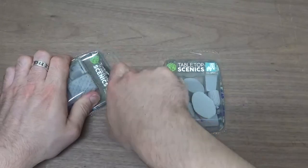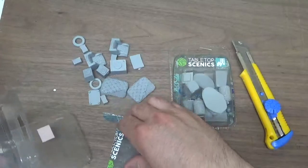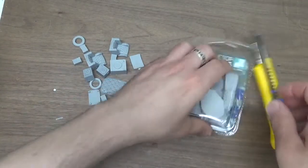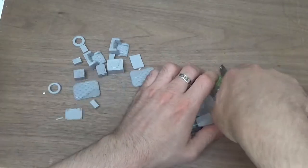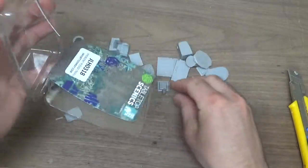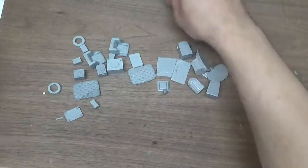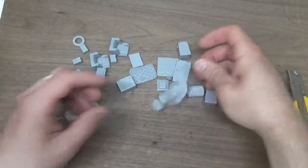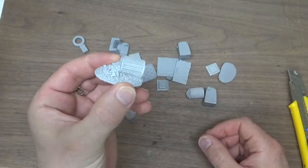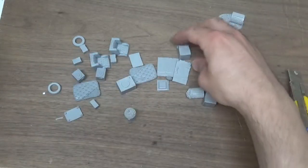Let's think blister packs. There we go, just dump all that out. Let's see what we got here. There we go — a nice little fallen garbage can with all the trash falling out. Cool, that'll make for a fun little piece.